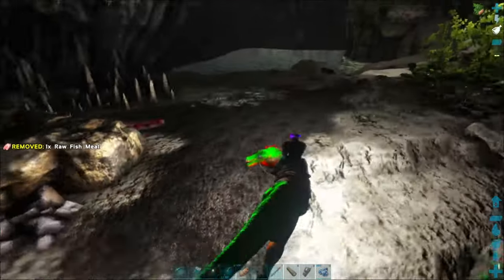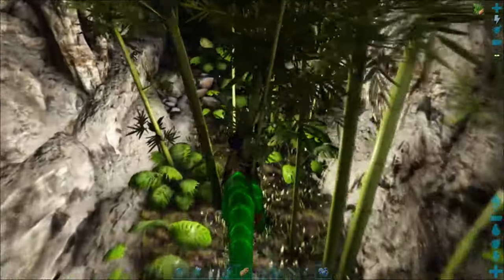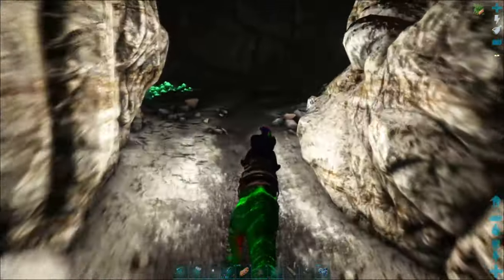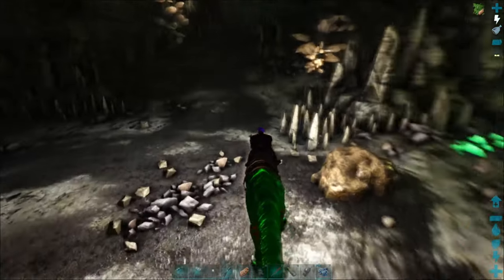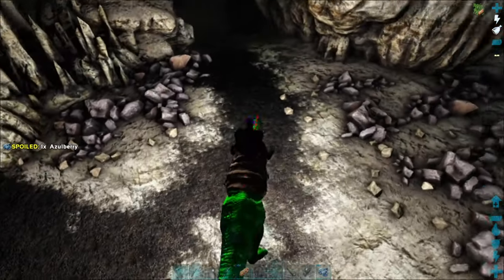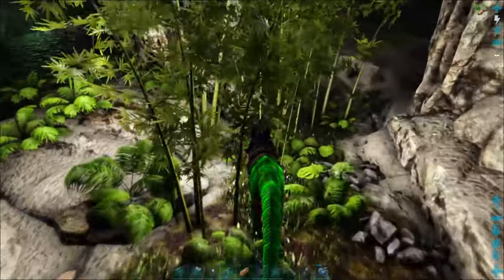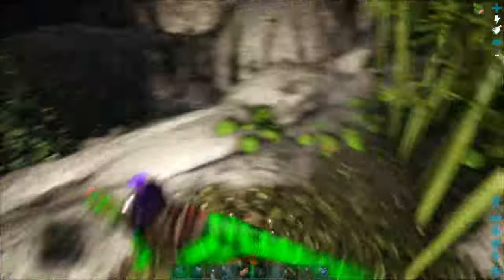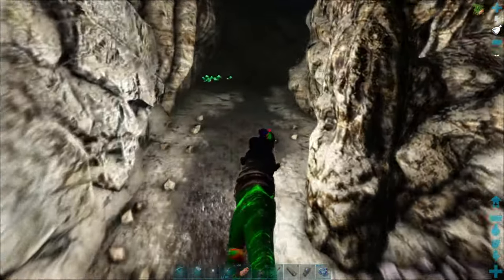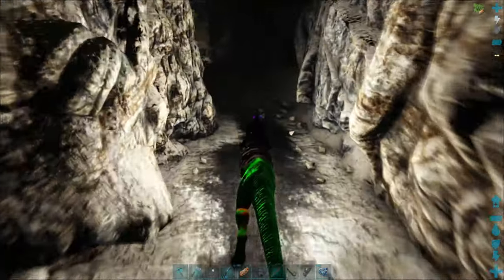I'm going to go around here — I'm not going to go in the water. There's no dung beetles in the water. There's another explorer note right there. Oh, centipede — there he is, let me kill him. I don't know where he went. There he is, he's behind me.